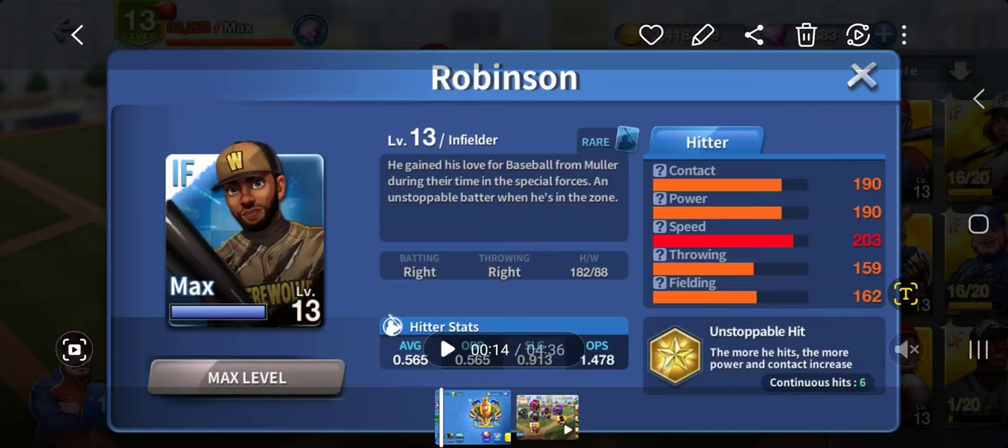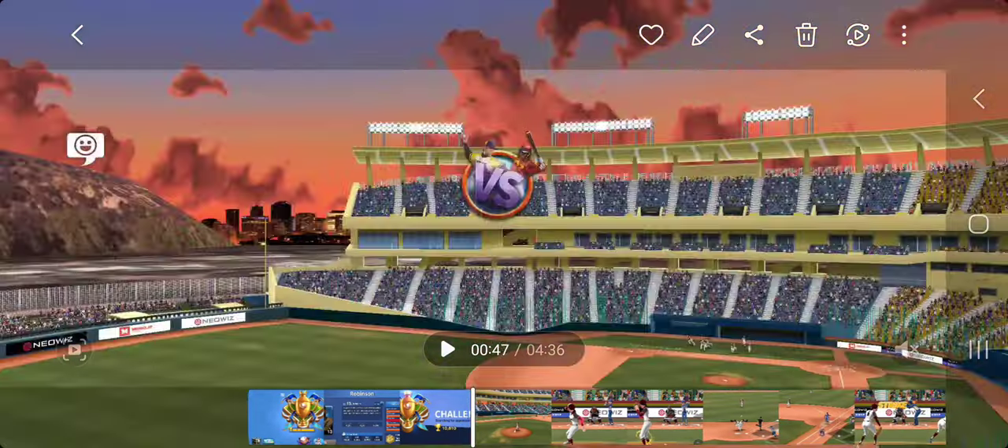Someone requested me to do this video because he had a club mate that had Robinson at 246 contact and whatever power. I just recently got Robinson to level 13, so I wanted to check this out for myself. Let's go ahead and check out what happens here.